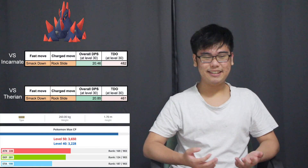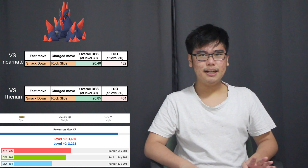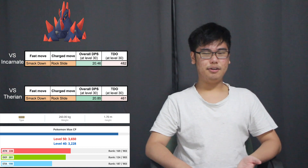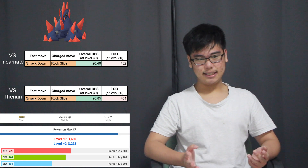Honorable mention goes to Gigalith. Its DPS isn't that great and its TDO isn't looking too good either, but it's a very solid Pokemon — no pun intended. Decent attack stat, decent defense stat, pretty okay. It doesn't have Rock Wrecker or any hard-hitting rock type charge moves, so Smack Down and Rock Slide is honestly the best set on a Gigalith.